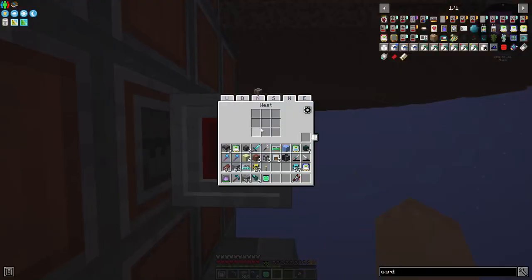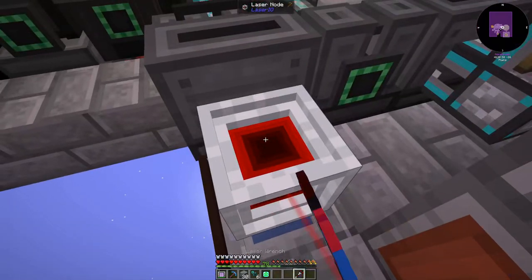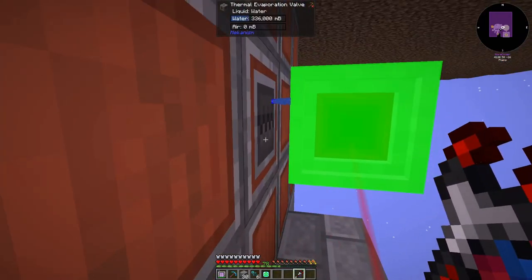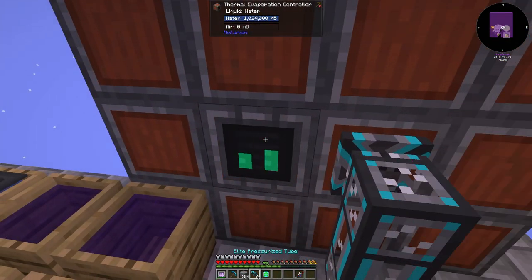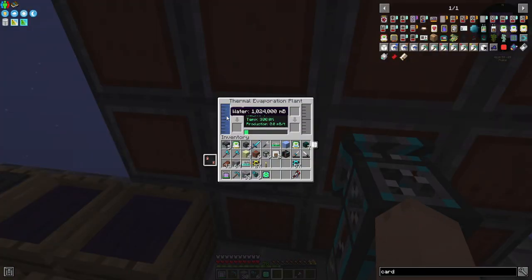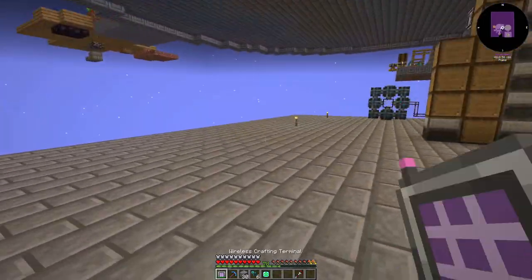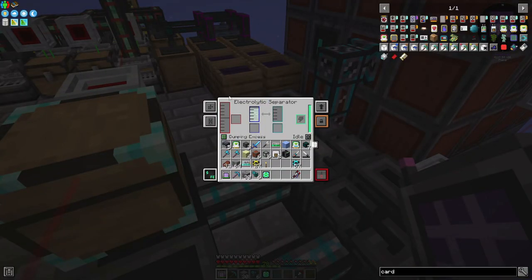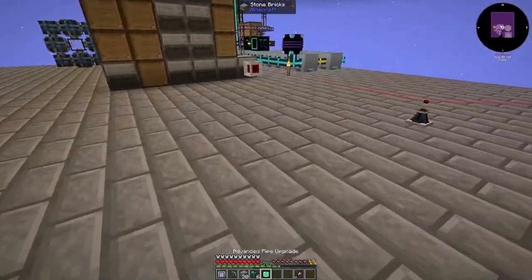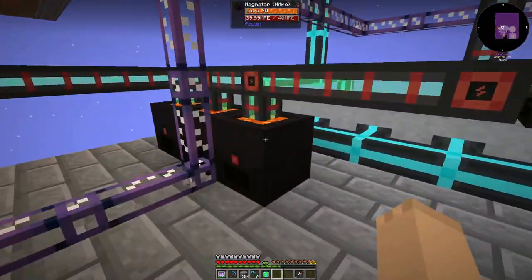We can set one of these guys here — on the north end, we'll put in a fluid card. Take our laser wrench, hook these two up, and we can see water is going in there now. It's keeping water fully in there now. I would also like to be able to heat it, because the stuff just does not produce fast enough.